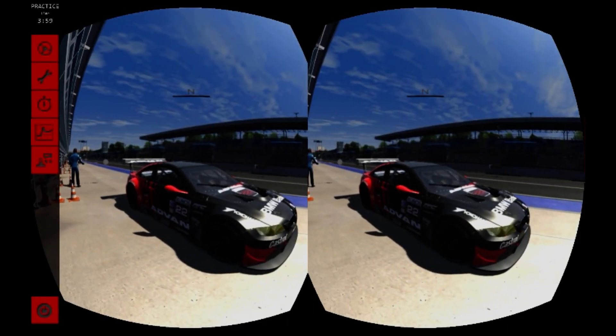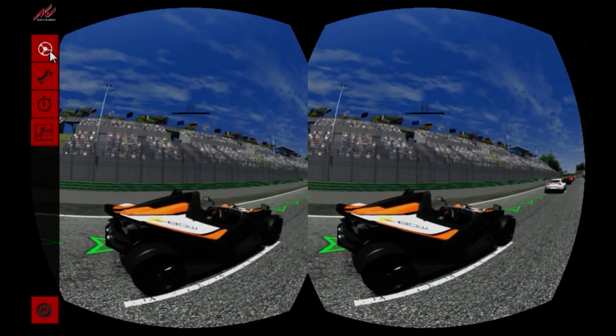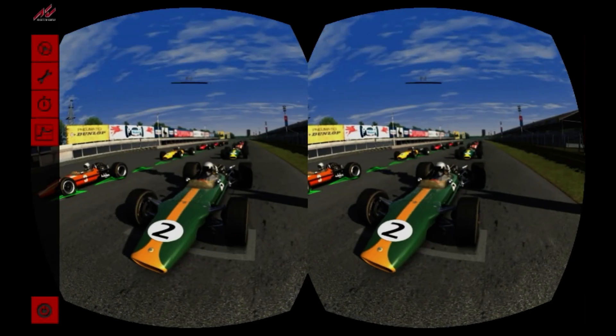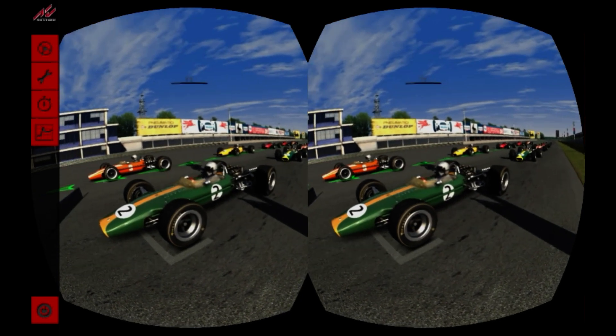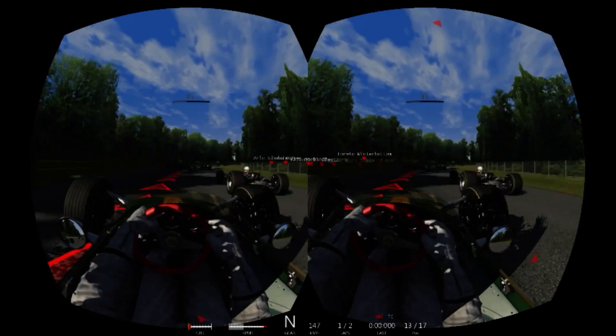Assetto comes with over 35 cars available to drive straight away, with more coming as DLC further down the road. One of Assetto's greatest features is that you can drive cars from today's current generation like the Ferrari 458 or McLaren MP4, or you can revisit vintage racing by going all the way back to Colin Chapman's Lotus 49 car from the late 60s.